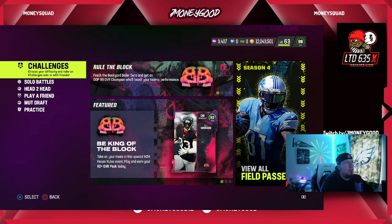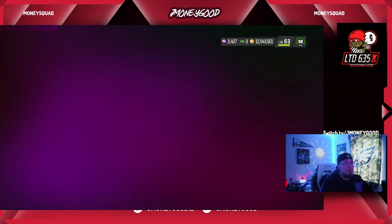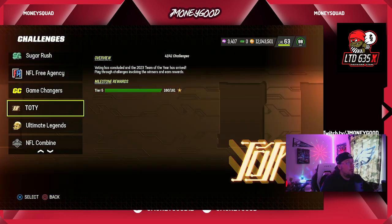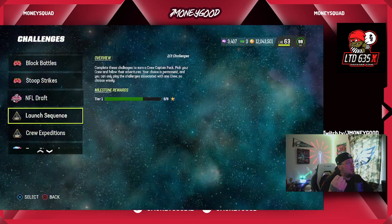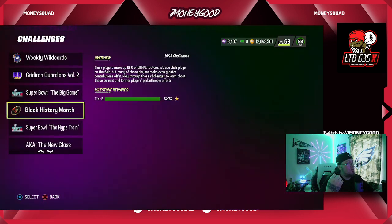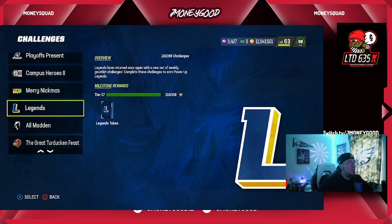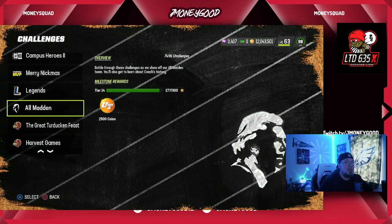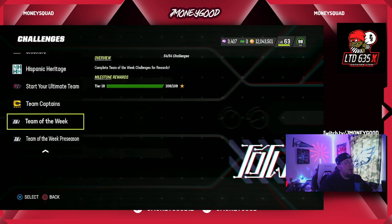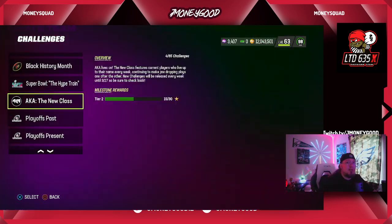If you're starting up a new account, do the ultimate legends solos first because you want to have enough tokens to get as many rookie premieres as you can — usually they give us one for free. Do your team of the week solos, not team of the year. Do your weekly wild cards on multiple accounts if you want to add more coin — that'll give you training and players to build your team up on a separate account. Team of the week should give you all the tokens you need to make an additional 500k.